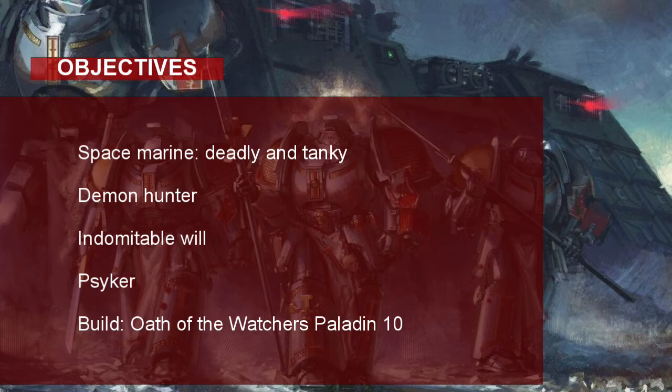So how do you play a Grey Knights Space Marine in D&D? I made these objectives to help us capture the core flavor and aesthetic of the Grey Knights. First, they are Space Marines, so our character must be deadly and tanky. The Grey Knights are effective demon hunters, so they must have abilities and features that help them hunt, kill, and stave off the corrupting powers of Chaos and its demons. They must also have an unbeatable will against the horrors of the warp. Finally, the Grey Knights are all proficient psykers, so they must have magical spells and abilities to kill hordes of fiends. To achieve these objectives, we are going to be taking 10 levels of Paladin and taking the Oath of the Watchers, the brand new subclass from Tasha's Cauldron of Everything.